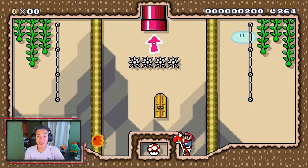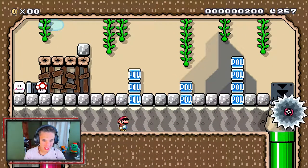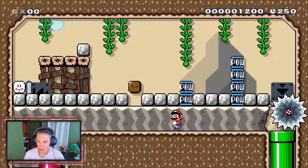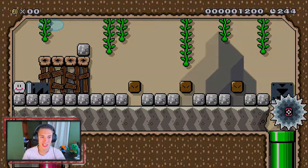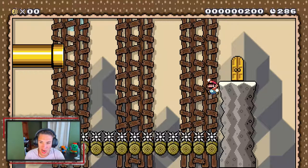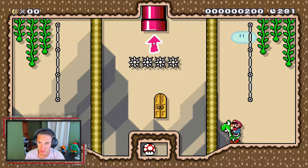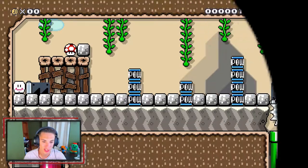We grabbed the wrong one — we needed to grab the mushroom. Oh, we could cheese the level like that — he didn't know! Okay, there we go, we just had to get that. Watch out for that. Anything in these power blocks? I'm just checking. We gotta take our hit and go down inside of this pipe. You're supposed to go to this Yoshi here, grab the mushroom, spit it out — you got yourself a mushroom. Take your hit and go through the pipe — that's the normal way. We were just cheesing it last time.